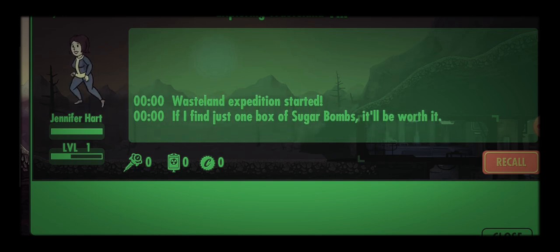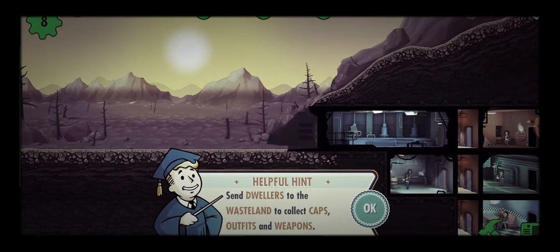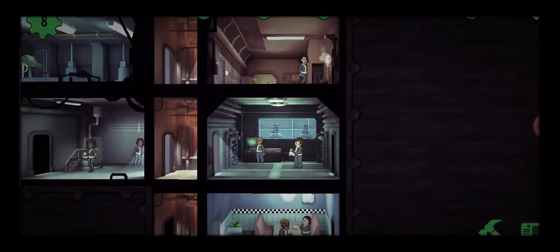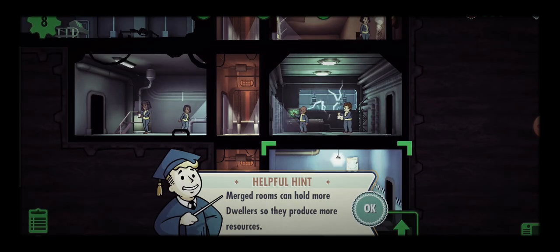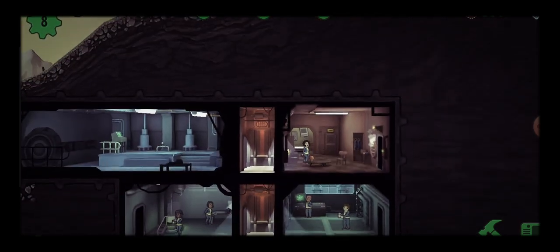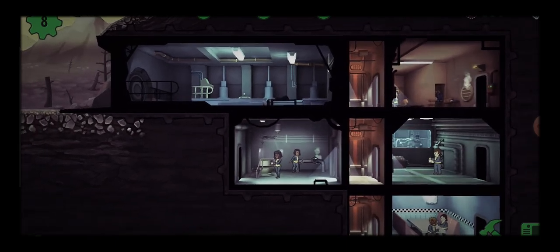If I find just one box of Sugar Bombs, it'll be worth it! Send dwellers to the wasteland to collect caps, outfits, and weapons. We have to rush a room — merged rooms can hold more dwellers so they produce more resources. Intelligence, Perception, and Agility. I might get more water. Oh, there's a lot to get now!